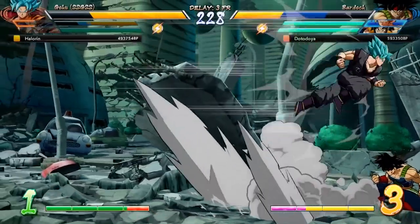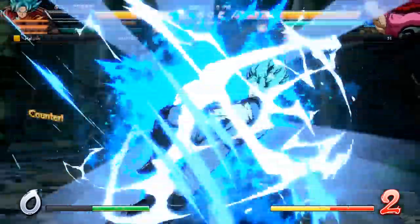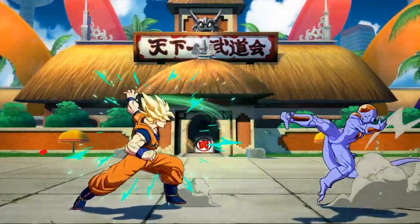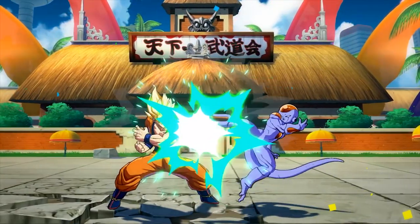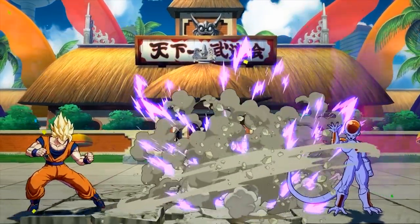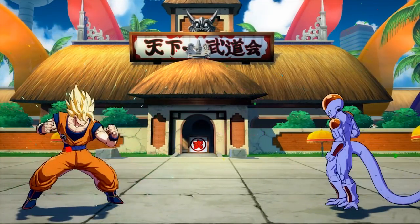In closing, guard cancel getting a buff would be good but not necessarily needed. For the next mechanic — reflect — I definitely would love to see this one get a buff. In and of itself, reflect is a very cool system. By pressing back and special, your character will swing their arm out and deflect any attack it comes in contact with. This includes ki blasts, normal hits, and specials. For such a flashy and cool system that really captures the feeling of Dragon Ball for a lot of people, I'm surprised it's not used more prominently.